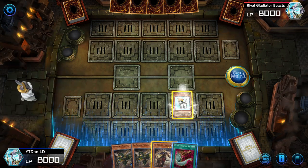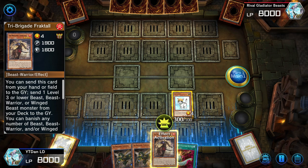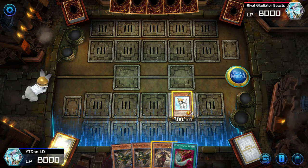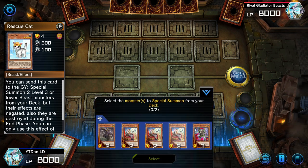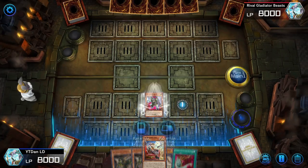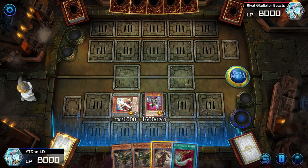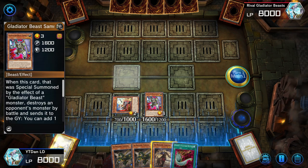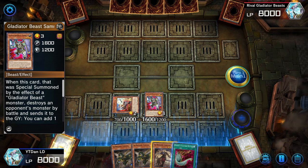The first thing we do is summon the Rescue Cat — that's our normal summon for the turn, so there's nothing else we can normal summon. We have Fractal in hand but we're not going to use that yet. I'm going to activate Rescue Cat's effect, send it to the Graveyard, and special summon a Gladiator Beast and a Tri-Brigade monster — typically Sam Knight and Kit. You want to summon Kit and a Gladiator Beast so you can get your combo started. You always need at least one Gladiator Beast.